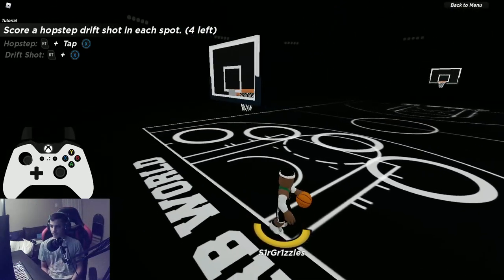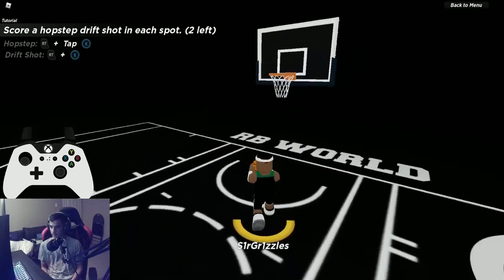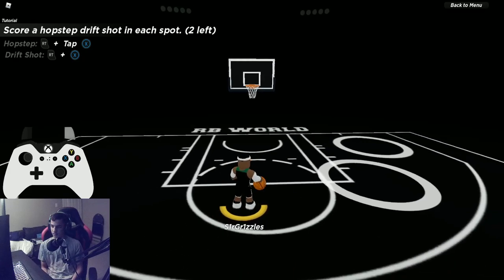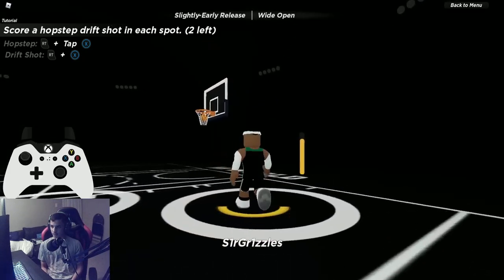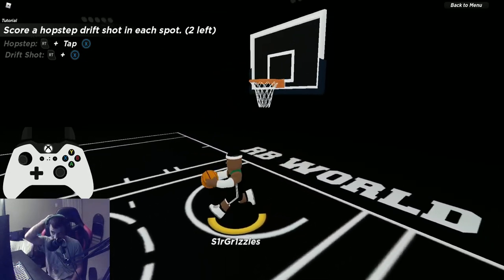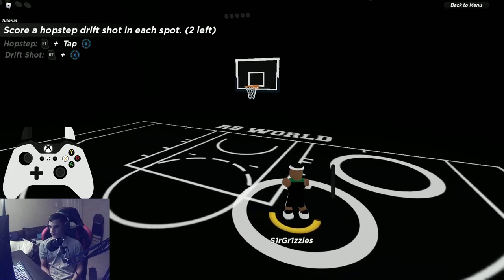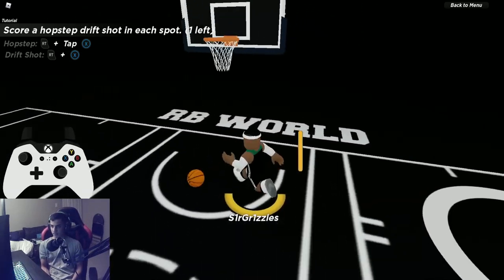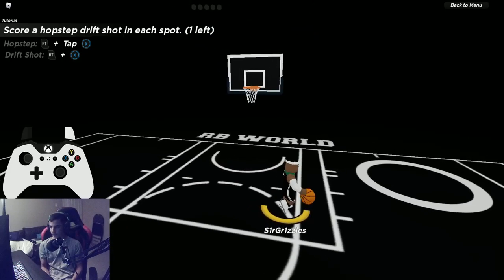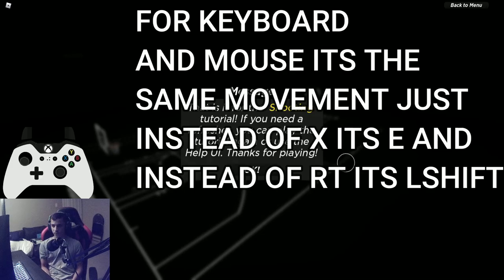Hop step into a drift shot: you can hold sprint the whole way. Align yourself to stay inside the circle — it's a bit tougher but with practice everyone should get it. Just make sure your shot starts inside the circle and your release is also inside the circle. If the highlight goes in, it should count nearly every time.